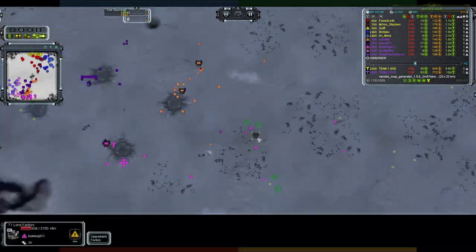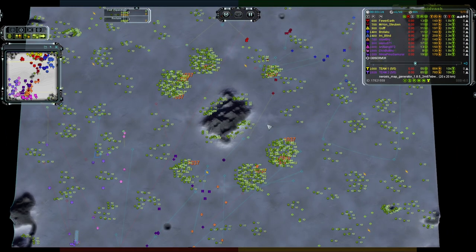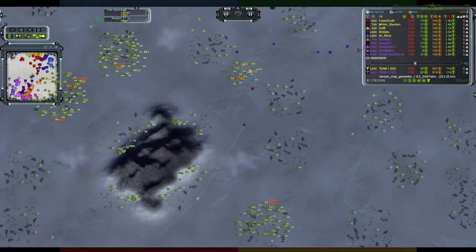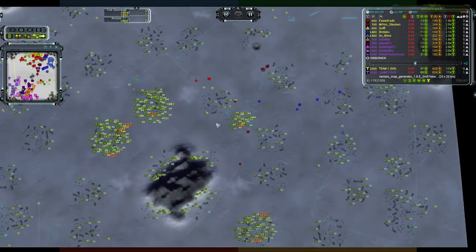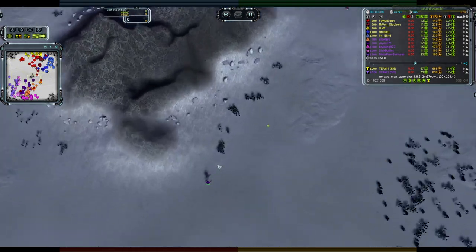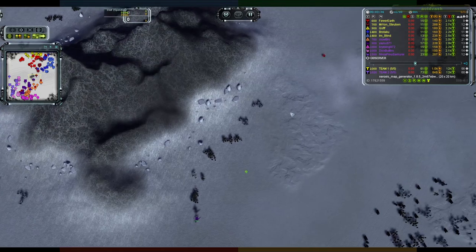It's a 20 by 20 kilometer map, so while there's all that reclaim to go, you've got a bit of a distance to reach it — but you really want to, and you want to stop your opponents getting as much as possible. You're never going to get the reclaim on the opposite side, but you must contest the side ones. Toward the middle, Yayu is the first out with his commander, looking to grab a mass extractor and probably kill an engineer while he's at it.